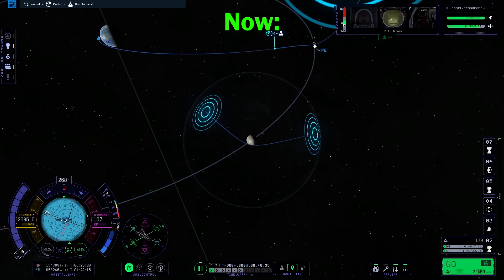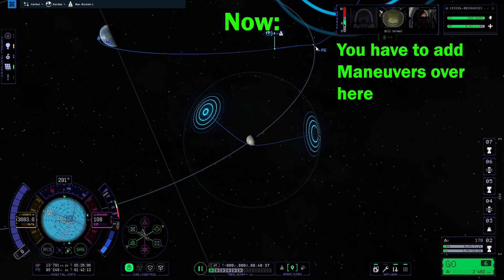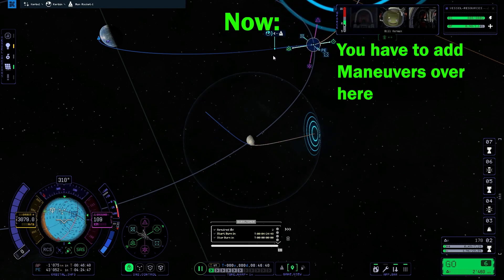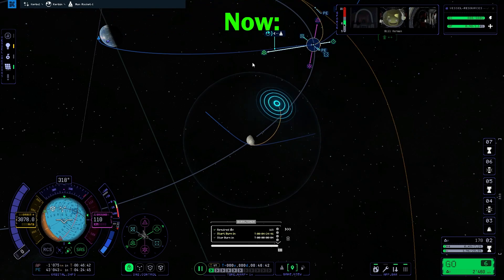Which is weird. Also, you can't add maneuver nodes when in the sphere of influence on the map screen — you have to do that in the normal trajectory view. So this should be fixed. But the game is a lot more playable now.